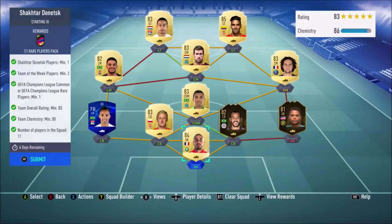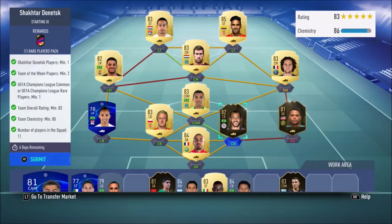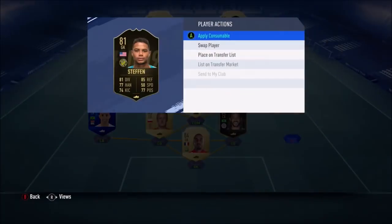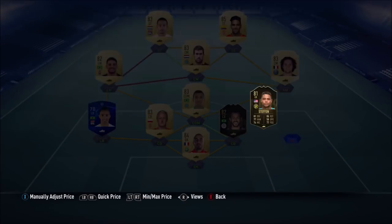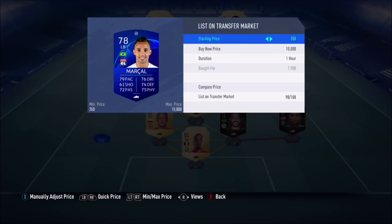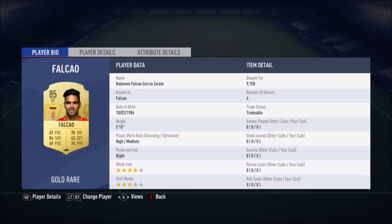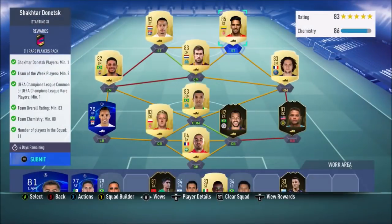The first one I'll show you is the 83-rated squad. You need one Shakhtar player — I had Tyson in the club for that. Two team of the week, so I had Hilton and went and bought this goalkeeper for 11.5k. Went and bought the Champions League card for 1.9k. Falcao was expensive — I had to go and buy for 9.7k.